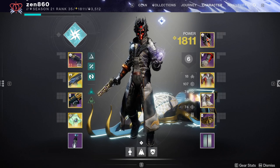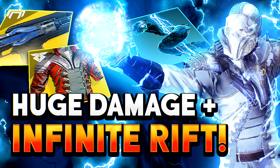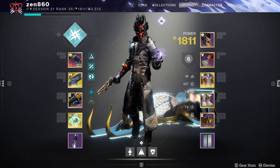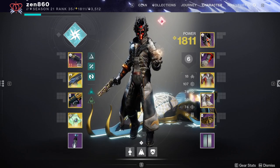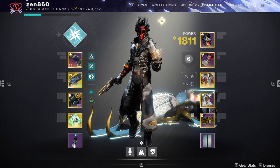There is so much going on with this build. I highly recommend checking out the full video before continuing with this guide. We're talking about 25% damage resistance infinitely, 17% damage boost infinitely, infinite turrets, infinite healing rifts. Definitely going to want to check that out. But with that being said, let's hop right into the guide.